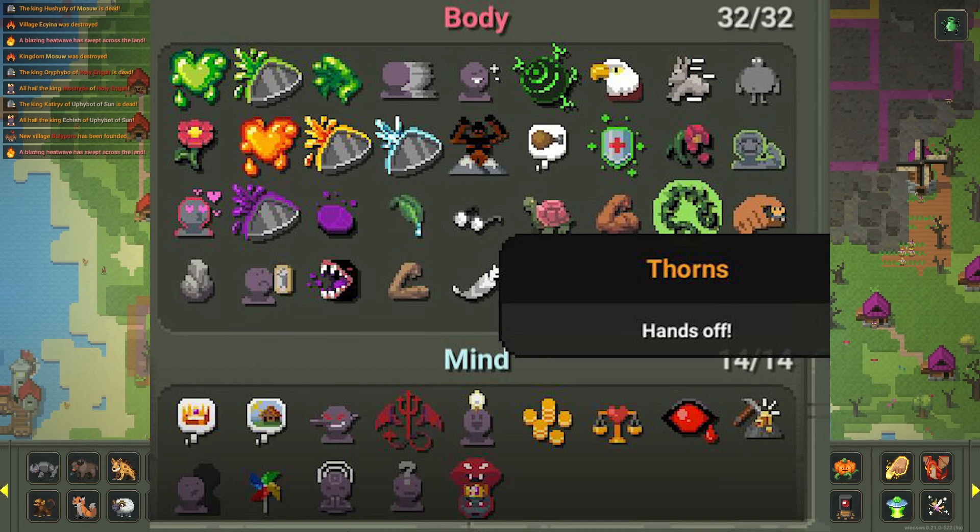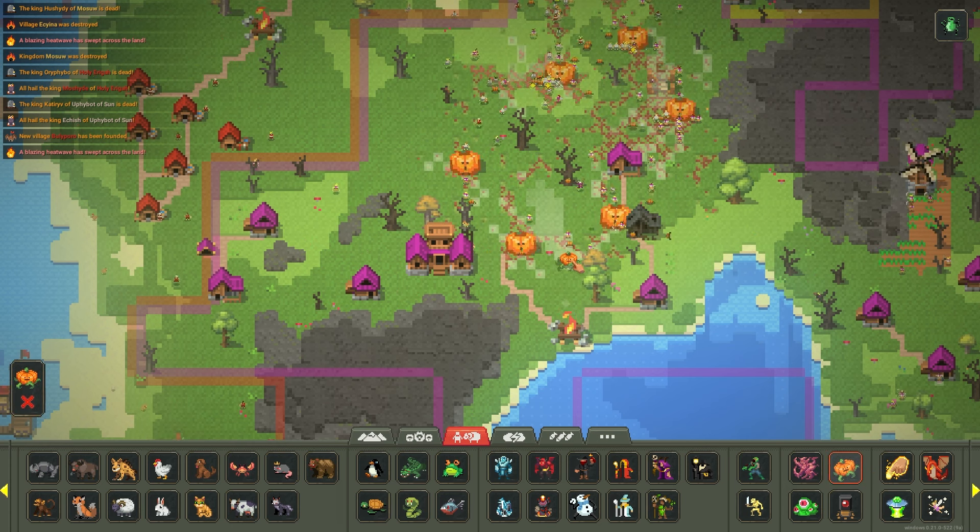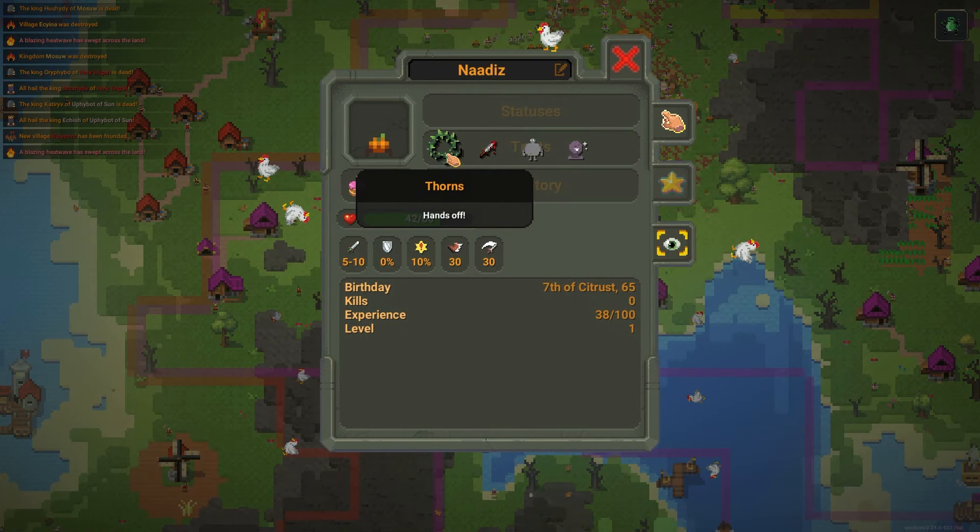For the thorns trait, go into the creatures tab and spawn some pumpkins. Let those little pumpkin things spawn, then look at them and claim the thorns trait.